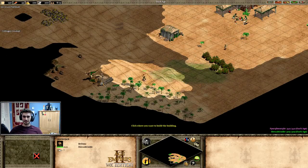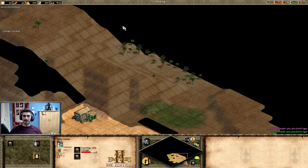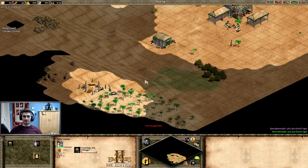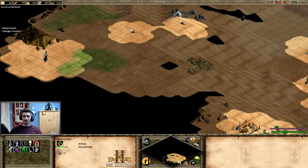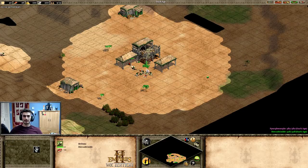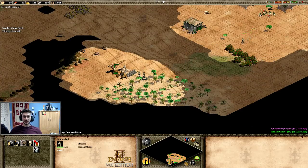I'm making my lumber camp. The reason I'm choosing this wood line is that even though it's far, it's at the back — the front one is also far and more exposed. I'm doing standard scouting, keeping my scout going in an arc formation. The goal is to never cross paths you've already scouted — go around rather than through your base to maximize the area your scout covers.